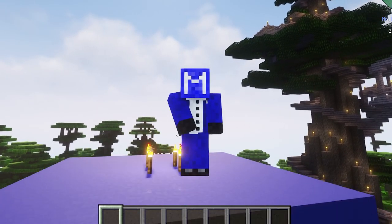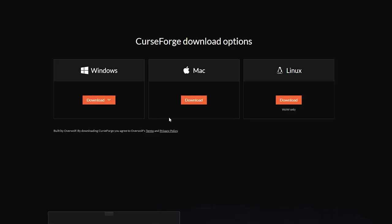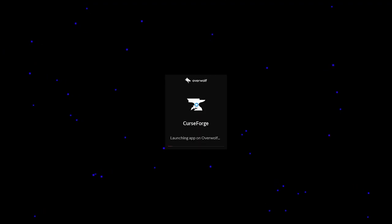First, hit that link in the description and it'll take you to the CurseForge download page. Download the right version for Mac or Windows and run the installer. Then, let's open up that bad boy.